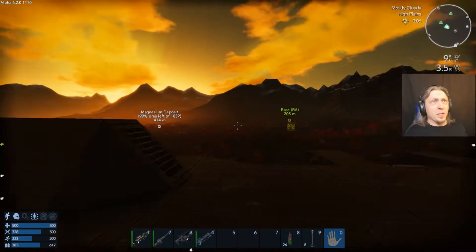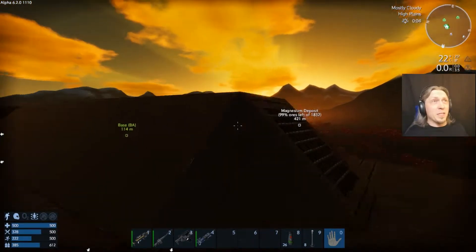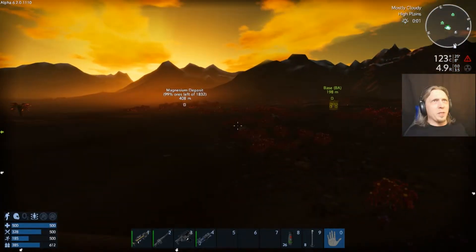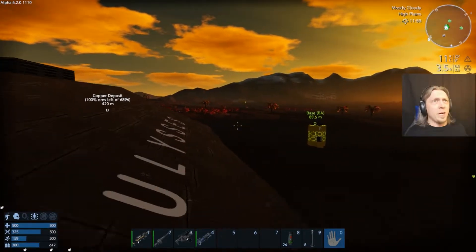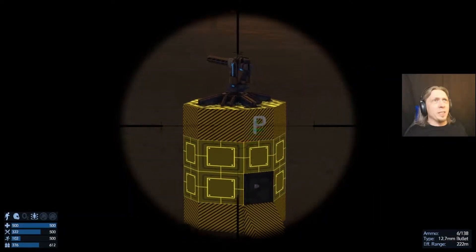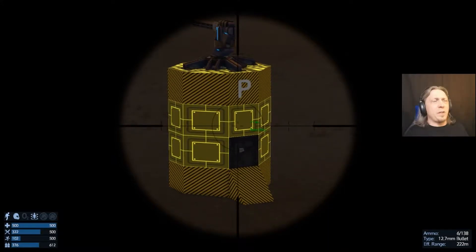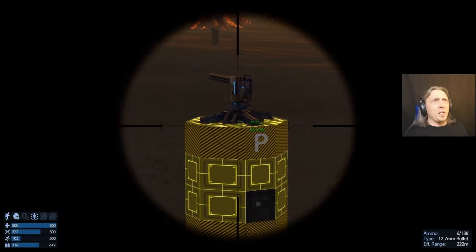I've also built two bases. These are turret bases — one is the flak cannon version and this one is the plasma cannon version. All it is: you go in the door, there's a big ammo box there, use P to access the power and fill it up. These things have been working like crazy because I've had drones coming from this direction repeatedly.